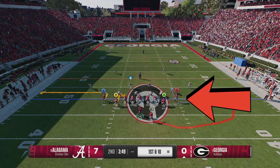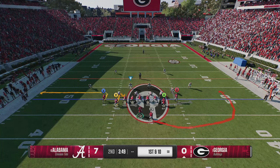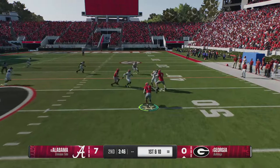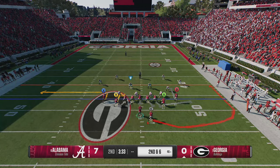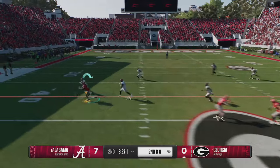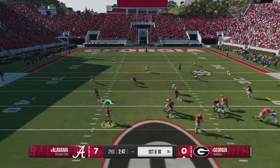Since my tight end and my B receiver are going to be blocking, their man defenders are going to follow them, and then the third man defender will just be left to hit the running back. So I just have to watch to see if anybody comes down on the play, and if they don't, I can just throw it to the running back underneath for a very easy catch and run. This play also has that speedout route — if the cornerback is back, I can make a pre-snap read and throw it out underneath for another easy catch and run. This play isn't always explosive, but you always have an opportunity if you just follow your blocking.